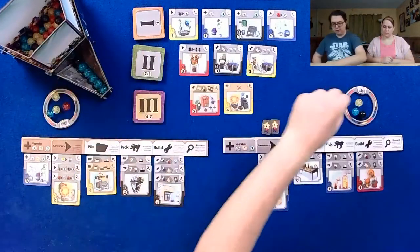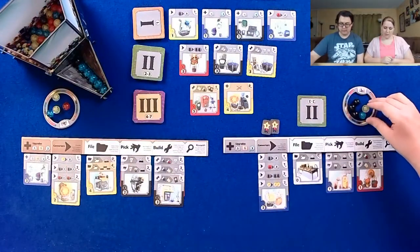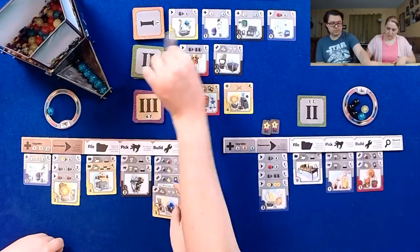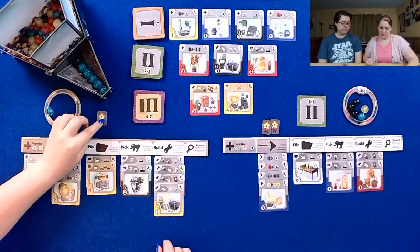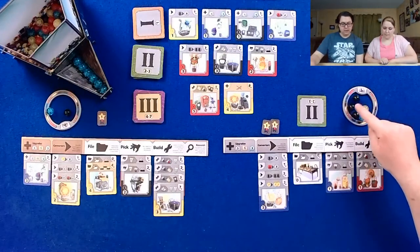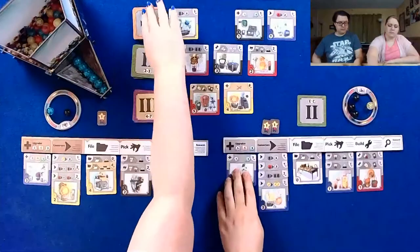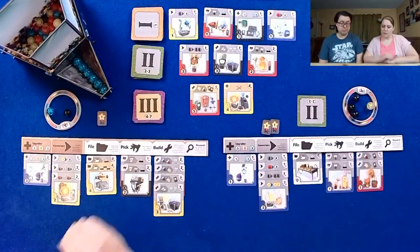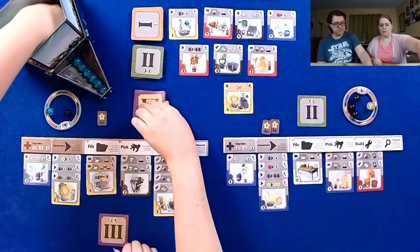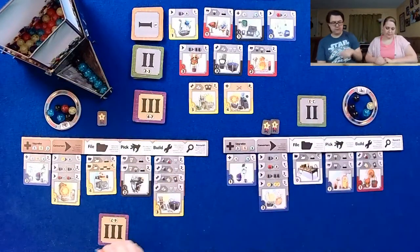I'm going to grab a black marble, which is a picking action — I'll pull one out of the top and that's another black. I'm gonna spend these as three yellows and build this one, which lets me pick one and gain a victory point. I will pick a black. Now I'm at this crossroads where I'm filled up. I'm going to spend one blue to buy this upgrade, then file this one which lets me pick four from the top.